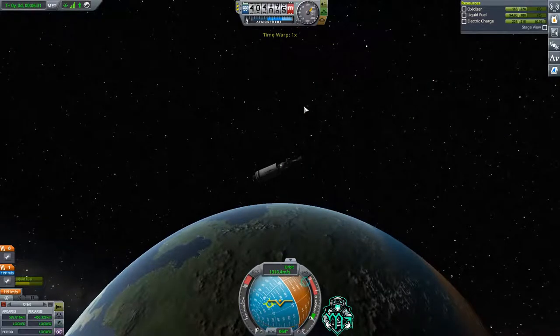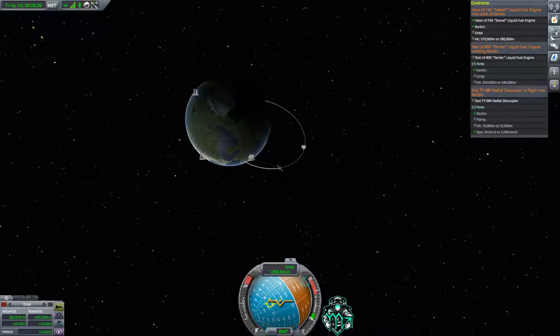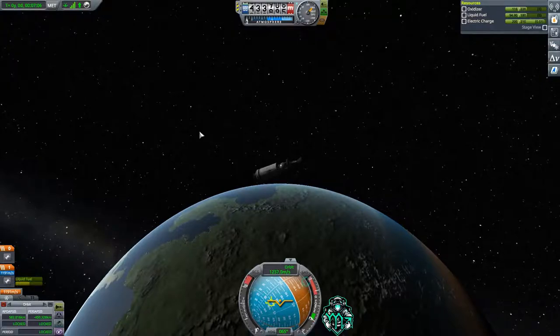What I'm going to do before I get up there is burn to meet this contract's requirements. We're going to make our periapsis about 320 to 330, so we'll pass through that point no matter what and we can test that engine. We've got plenty of liquid fuel left — about half a tank now.